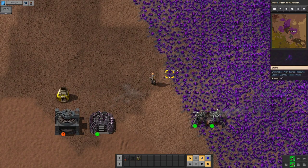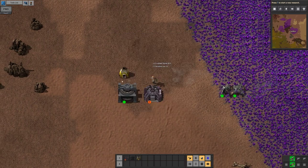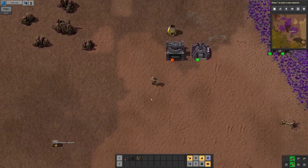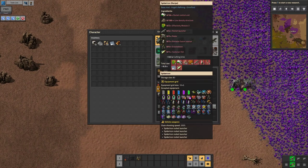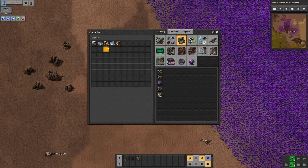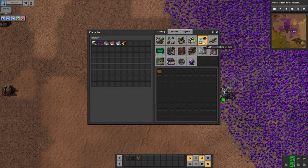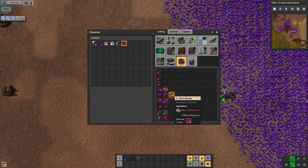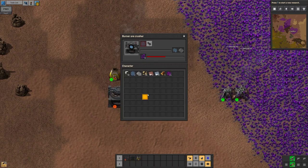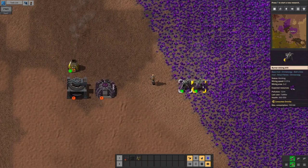I don't plan on doing cuts because I don't really have the time to do cuts right now, just so you're warned. Right now I'm just working on getting more burner inserters and burner mining drills. Also gonna need some melted stone, which we can get by melting this stone. We can also get stone by crafting it. It's gonna be a useful resource no matter what.